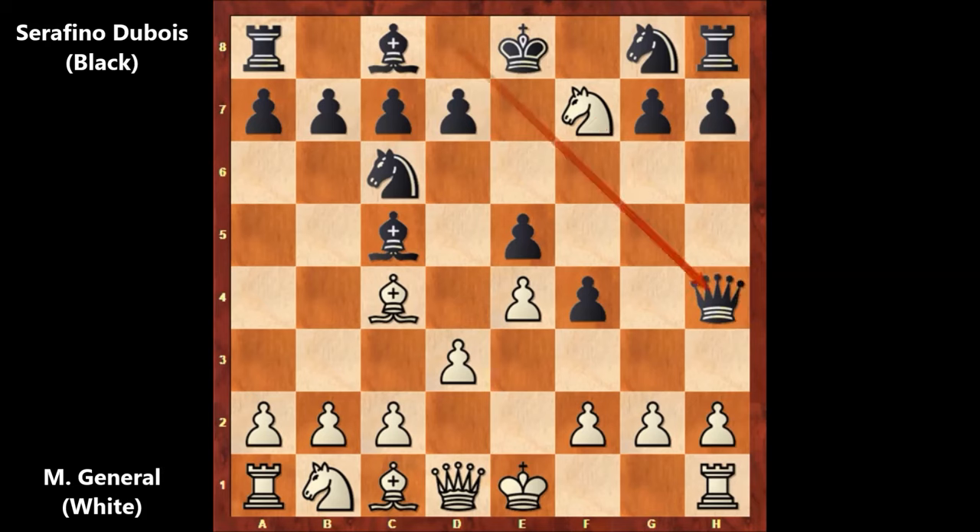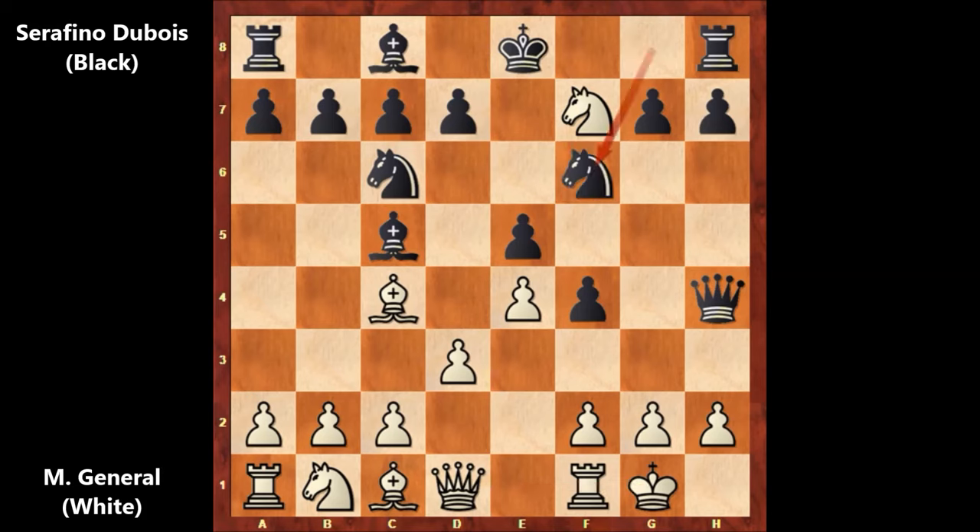Dubois played queen to h4, threatening checkmate, defending with castling. Dubois then developed his knight, leaving the rook, and white captured the rook — knight takes on h8. White is a rook up with a huge material advantage.